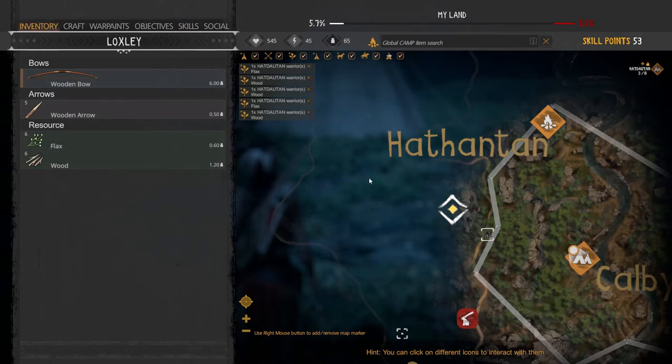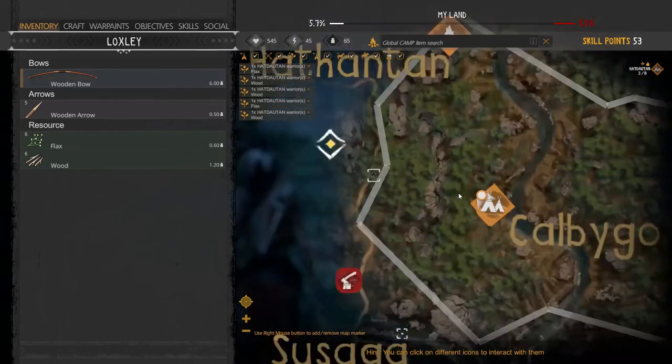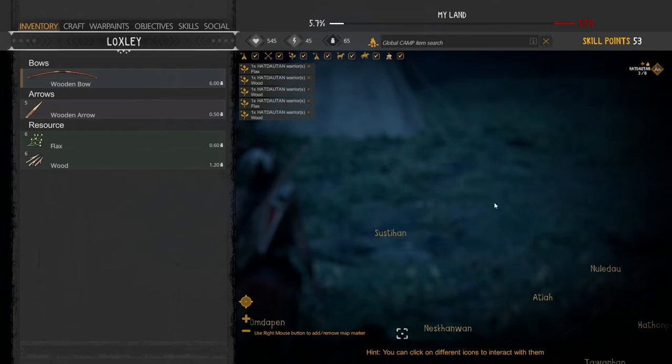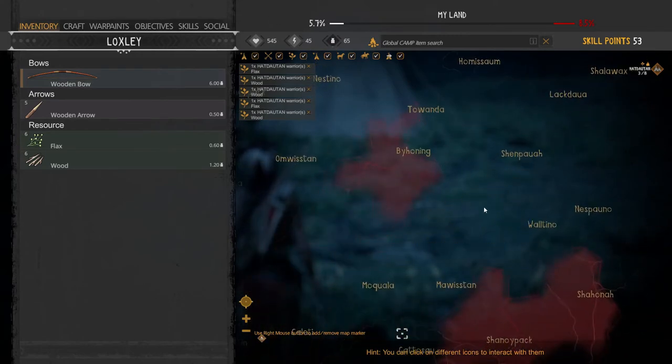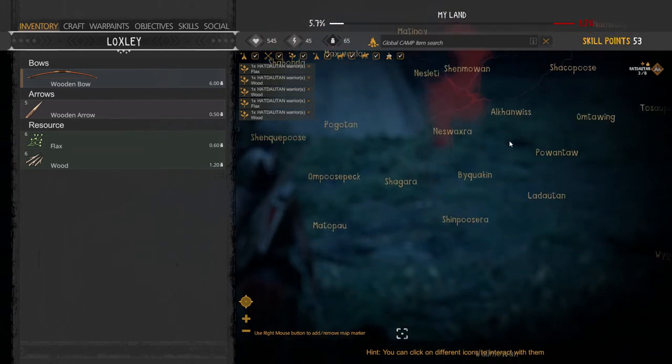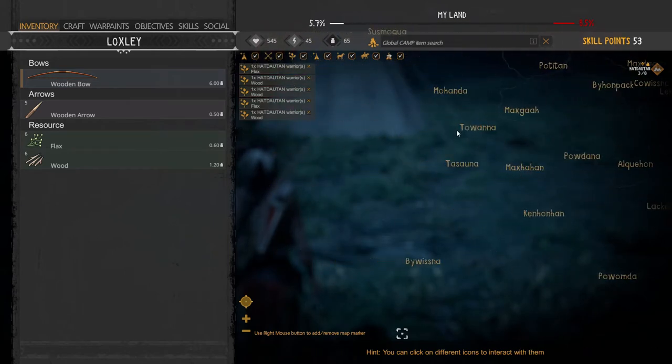That's the basic controls. Keep in mind, don't forget that you can cancel any resource gathering from this menu — it took me quite some time to find it. You can zoom in and out of the map with the scroll, and this is about the size of the map. You can see enemy territories, and it's generated each time you start the game so the map will always be different.